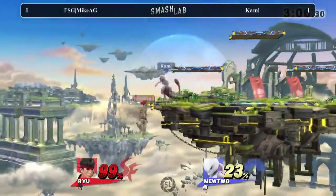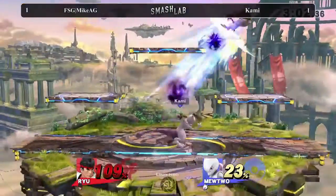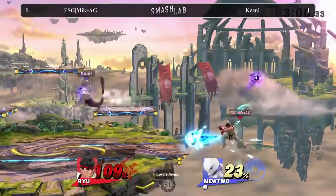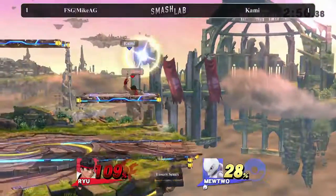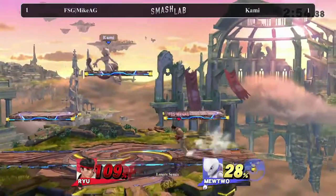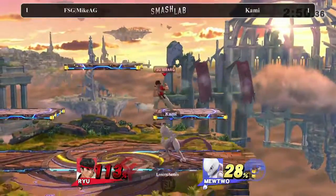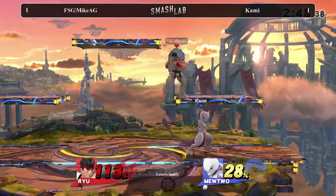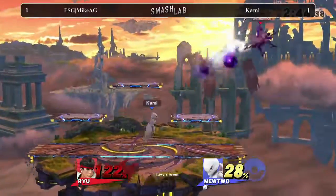That forward air does some good damage, getting Mike AG back into a scary spot — like, I can still kill you, I'm not cheap, my forward air hits pretty damn hard. Let's see what he does here. Kami needs to close this out. If he takes like 30 more percent, he has to start being afraid again. That was nice on the up beat — but he didn't get punished for it. That roll was nice.